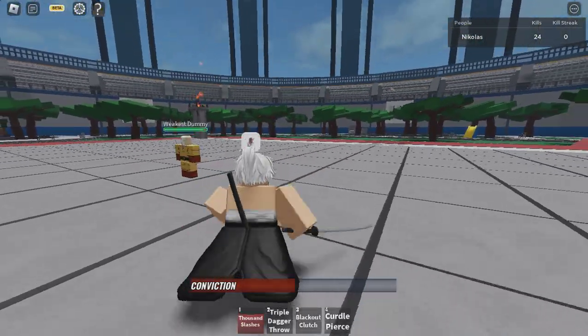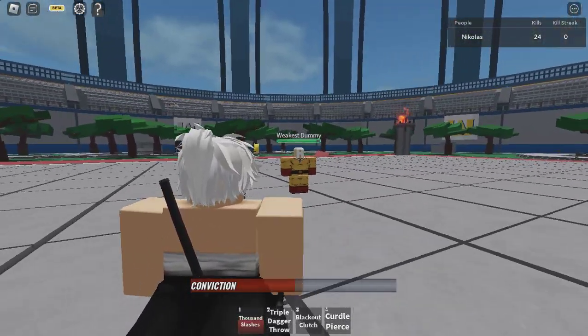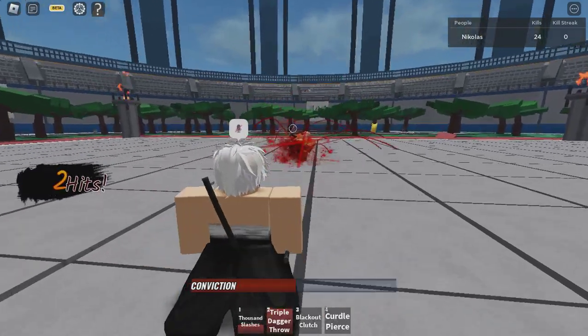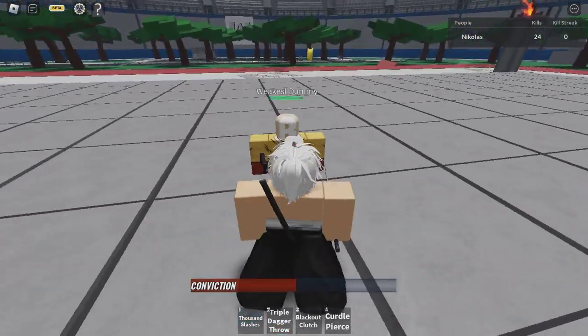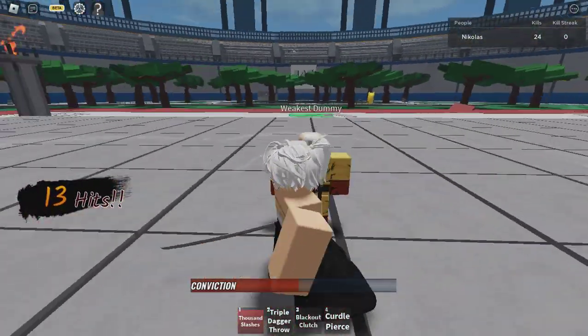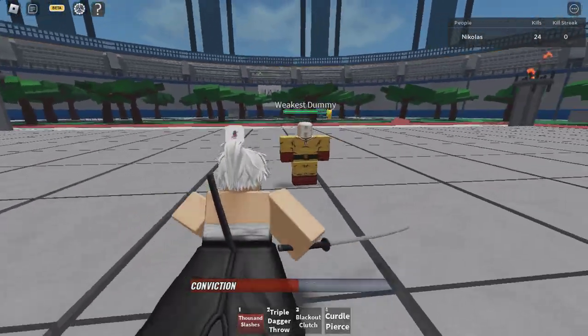This is the second skill: Triple Dagger Troll — it throws like three knives. It's a big-ass knife though, look at that. And again, this is what Thousand Slashes looks like — boom. No game pass, just going into cooldown. And again, the Triple Dagger Troll.